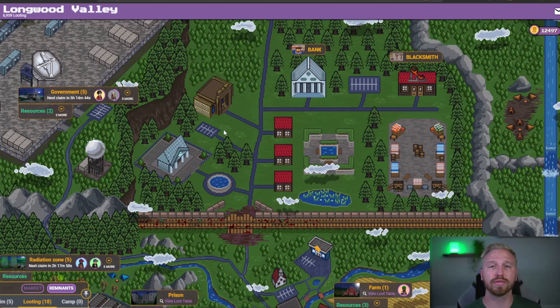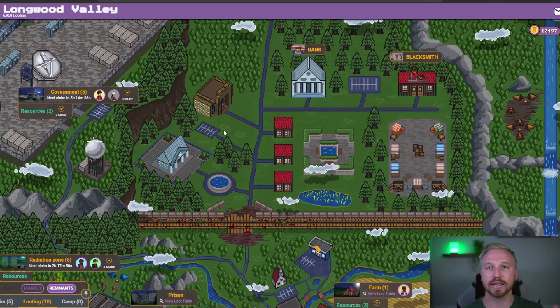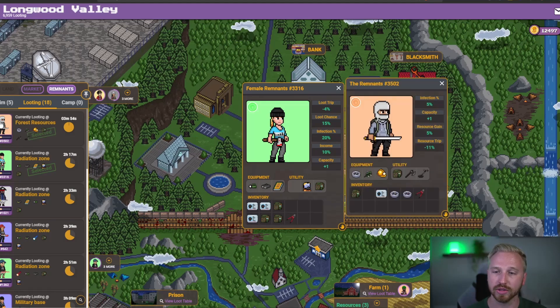Another bonus tidbit: look for a Remnant with a backpack equipped on the NFT. This will allow for two additional inventory slots on the Remnant itself. As you can see, this girl right here does not have a backpack — we're missing two slots compared to this guy, who has those two slots on the right. While it may not seem like a lot, it could be the difference maker if you're deciding between two on the floor. With the introduction of resources, inventory space is definitely welcomed. I wish I had sniped more with backpacks.